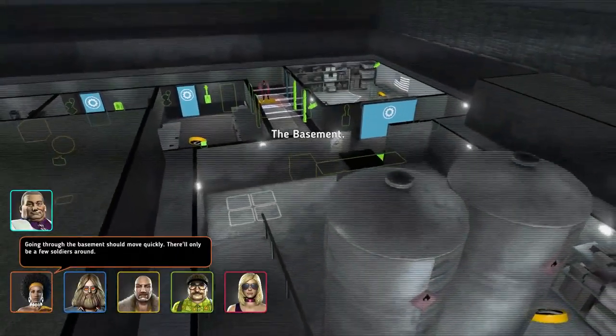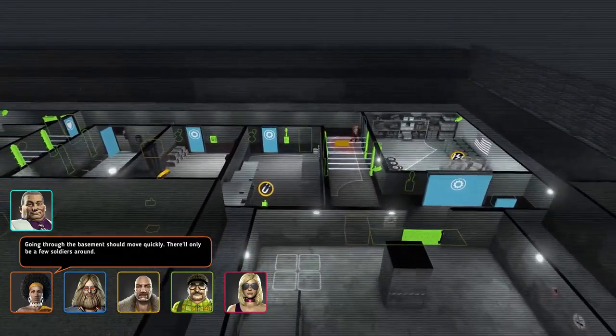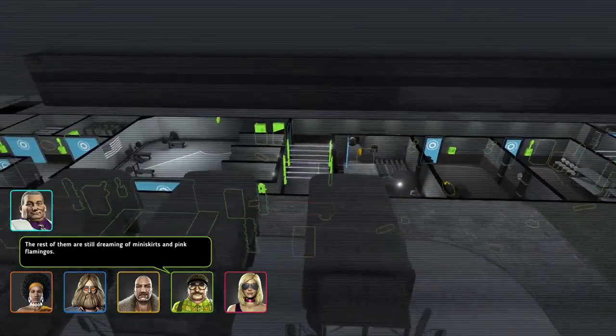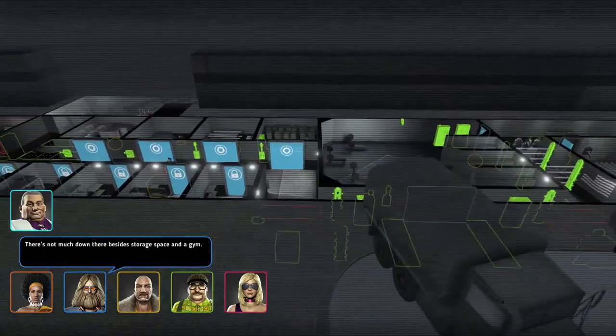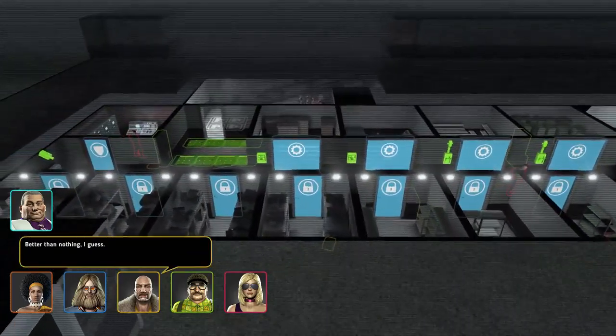Going through the basement should move quickly — there'll only be a few soldiers around. The rest of them are still dreaming of mini skirts and pink flamingos. There's not much down there besides storage space and a gym. Better than nothing, I guess.